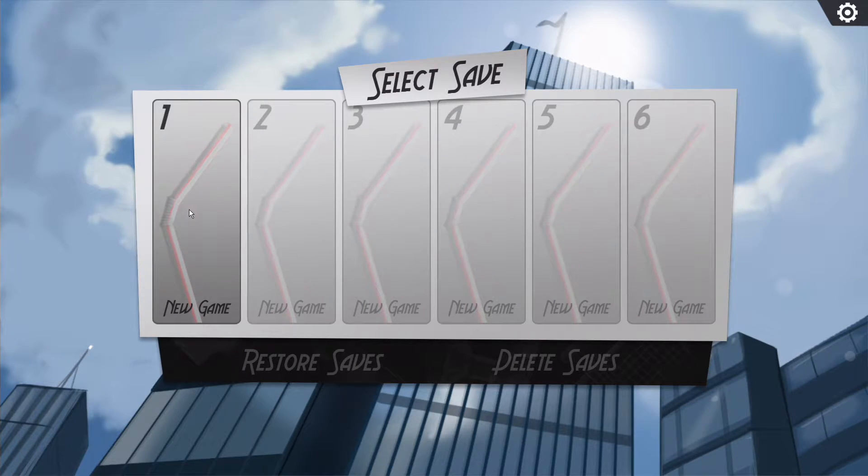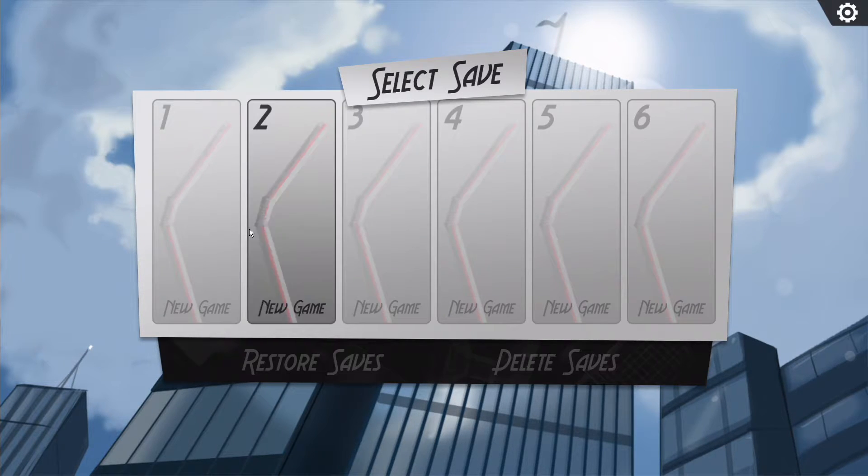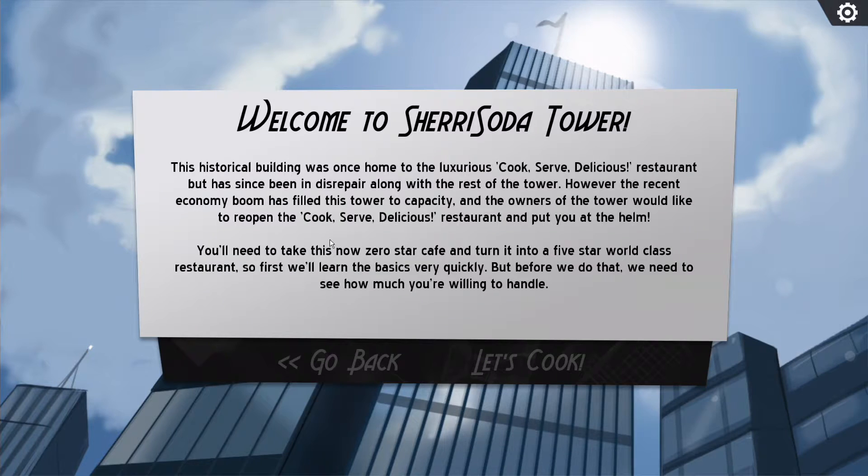I've had a bug where on certain screens, if I press the escape key, it just exits the game — goes right back to desktop with no error message or anything. So I'm going to have to remember not to press escape on those screens, or I'll have to reload the game.